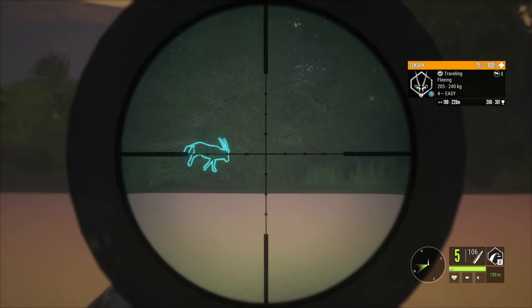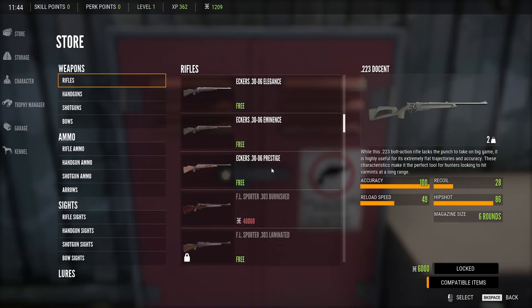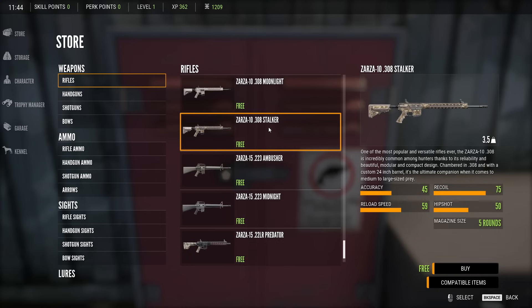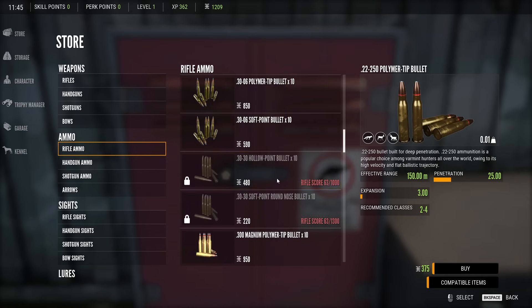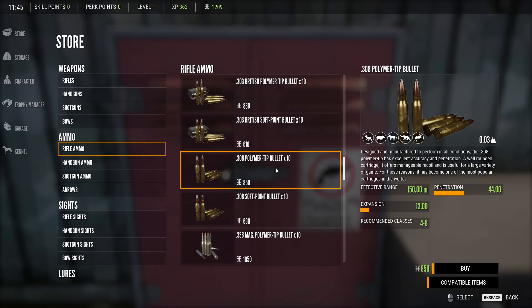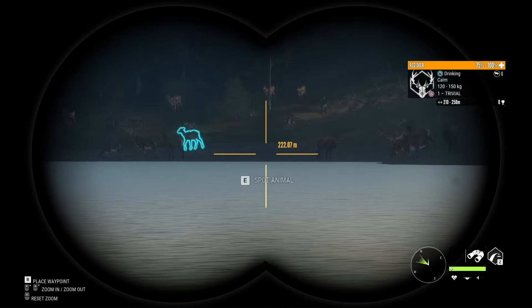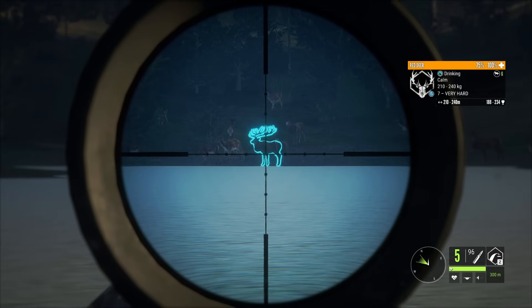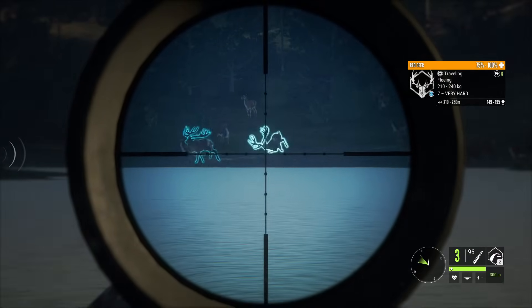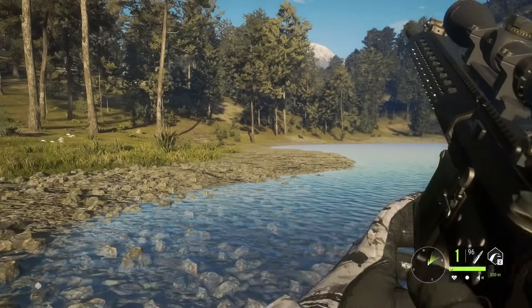The .308 is a fantastic weapon — it's ethical for classes 4 to 8, allowing you to take anything from deer and sheep to elk and moose. What makes it the best value specifically for new players is that the ammo doesn't need to be unlocked via rifle score. You can buy this pack at level 1, earn a few hundred cash to buy a box of bullets, and you've got a lightweight, high-power, semi-automatic rifle for most big game. Compared to every other rifle covering classes 4 to 8, you're not sacrificing power — it's right on par with weapons like the .30-06, while being lighter and having a faster fire rate.